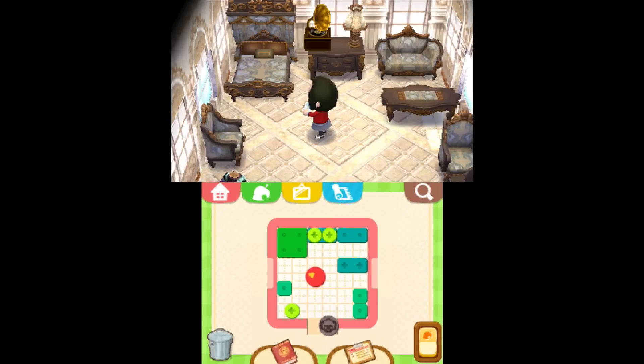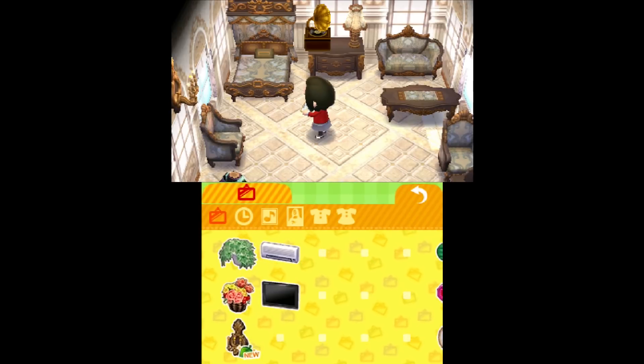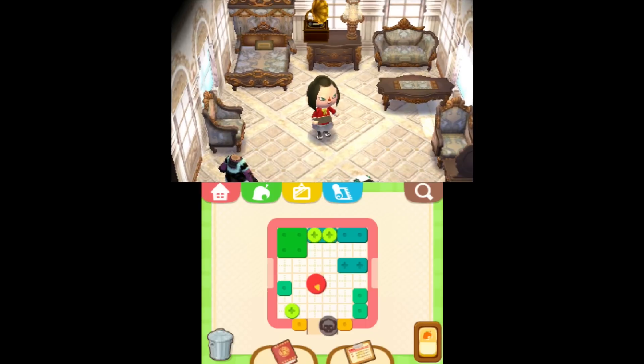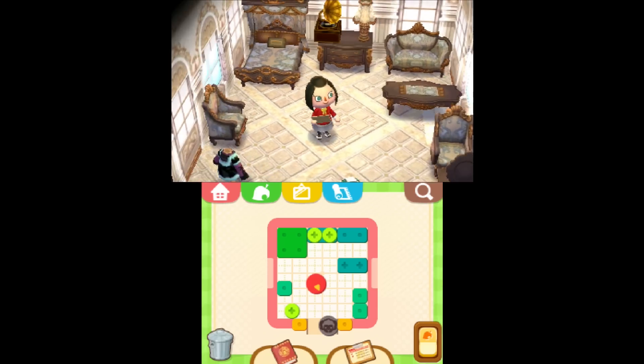I don't like any of those rugs for this room. Candle sconces — maybe on either side of that window. I can't put it there. Well, we'll just put it on either side of the door. How's that? How you like that, Muffy? That is one sweet, stylin' room. Let's see what she has to say.